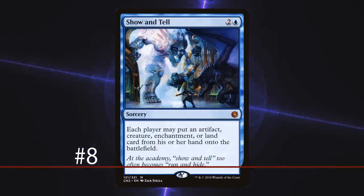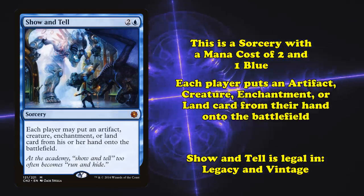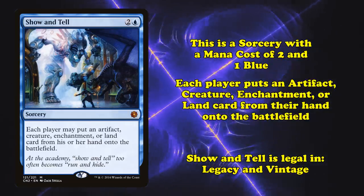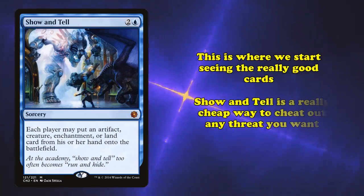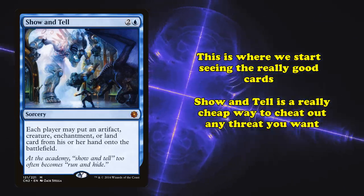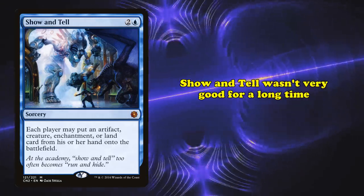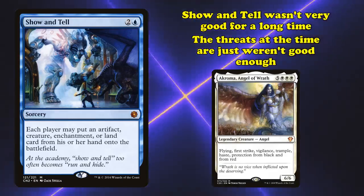At number 8, we have Show and Tell. This is a sorcery with a mana cost of 2 and 1 blue that lets each player put an artifact, creature, enchantment, or land from their hand onto the battlefield. Starting here, we're getting to the really good cards on this list. Show and Tell is a really cheap way to cheat just about any threat you want into play. Interestingly, Show and Tell was kind of a bad card for a long time, mostly because the best threats to cheat out simply weren't good enough.